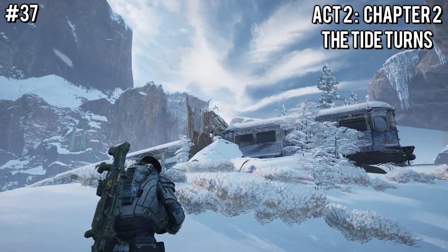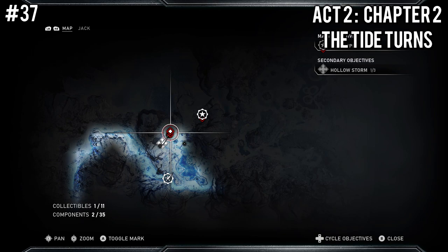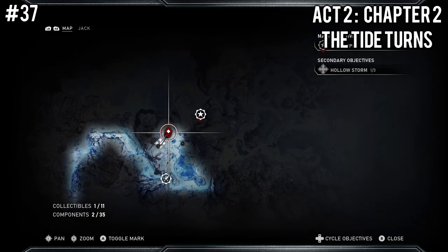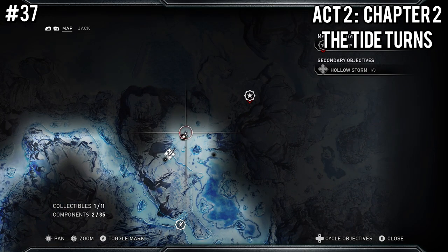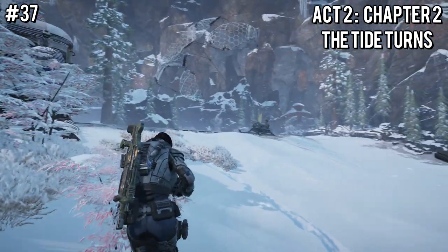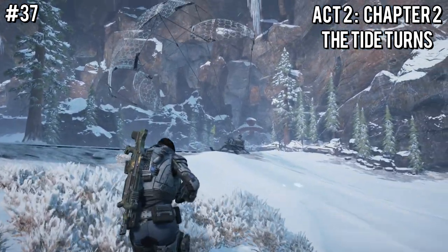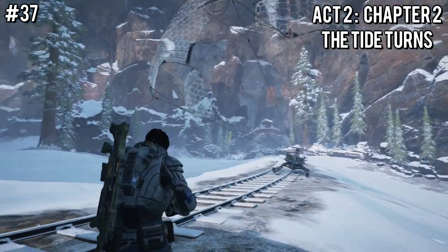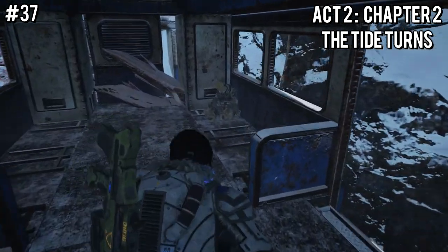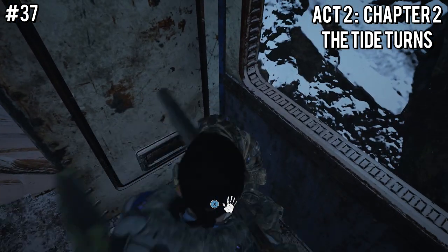Here we are in Act 2, Chapter 2. In Chapter 2 we'll actually need to use the map since it's more of an open-world level. If you don't have the map yet, don't worry — you'll get it soon, right here towards the very beginning of the level. You want to search the abandoned train. Pay attention to where the train tunnel is because that will be where our next collectible is. Enter the train from the side pointing towards the tunnel, and at the end of this cart will be a faded photograph on a skeleton.